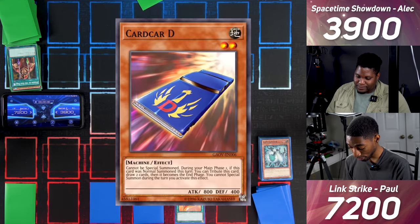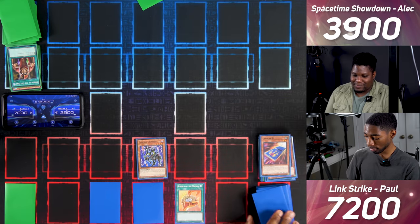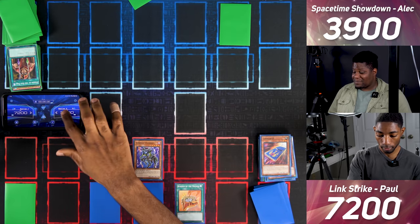I Normal Summon Card Card D. During my main phase, if it was Normal Summoned this turn, I can Tribute it to draw two cards, but then it becomes my end phase. I Tribute it and draw two. Then I draw for turn, set one face down, and end.